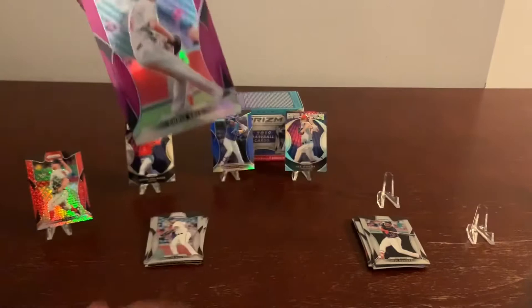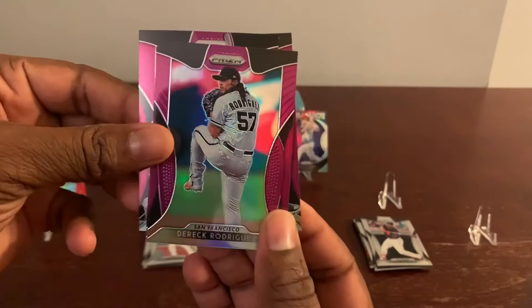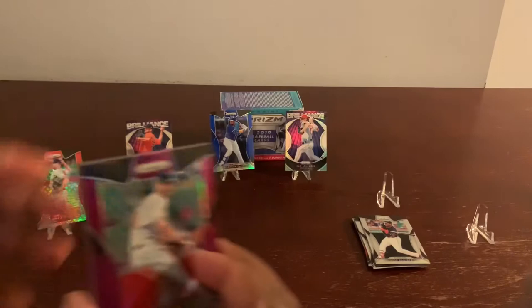James Norwood and Mr. Beltre up next. Popping to your screen — wow — this is a Chris Sale pink Prism. Derek Rodriguez pink Prism. Mr. Michael Kopech and Mr. Victor Robles. That was the bonus pack, guys.